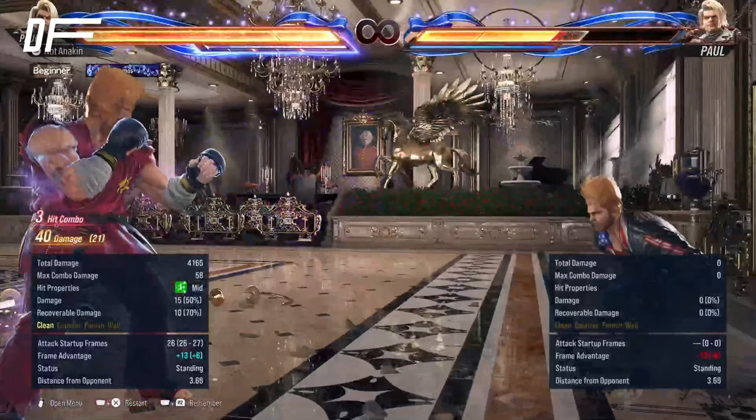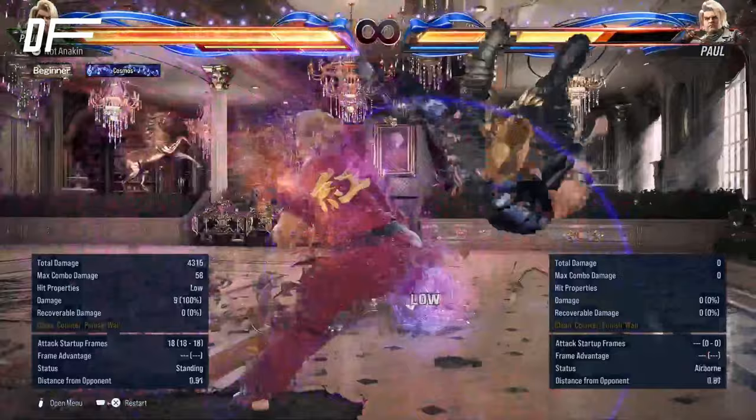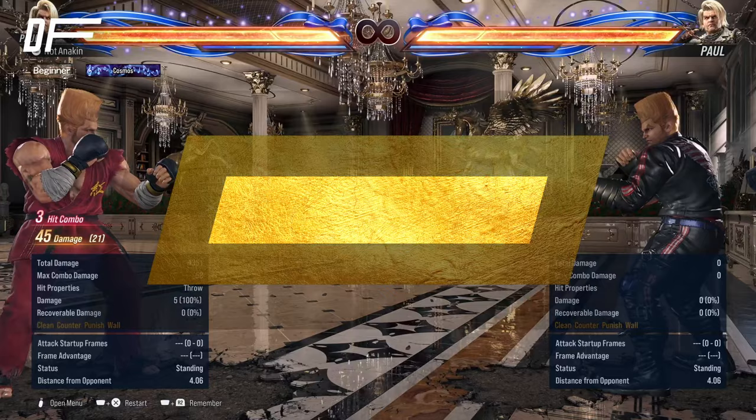So you can immediately start getting the idea of what I mean by forced mix-up here. Connect a heat engager, you can threaten the normal Demoman — which is very strong: down 4, 2, 1+2 — you can threaten the powered-up Heat Death Fist as the mid check, or if you want to keep it a bit safer, you could burn your heat right away and do the Heat Smash Demoman. Very, very strong stuff.